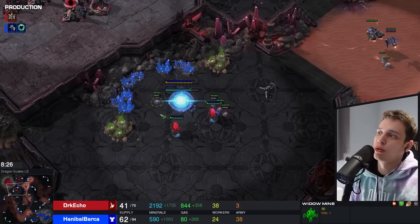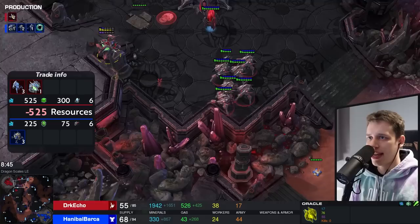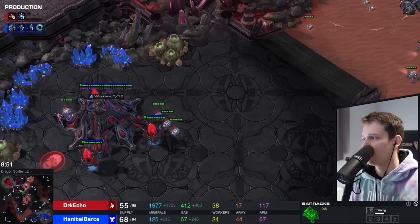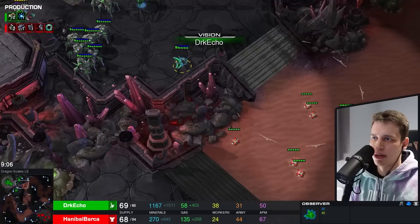Just one Auto Turret. Double Observers in production - you already have detection though. He specifically stated he started building Observers but he already has detection and knows how to use it. Ghost as a follow-up, and this is one hell of a contain. It's mine, Liberator - I wonder if there's a counter to this. I don't think anyone has figured out the counter quite yet. Three more Stalkers coming in as well. Observer sees this, and sieges up.